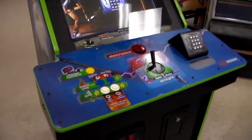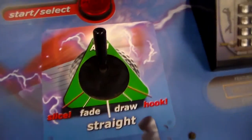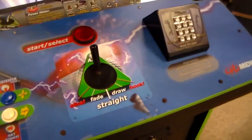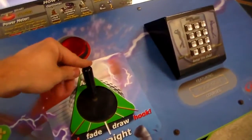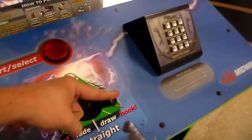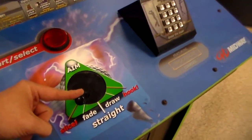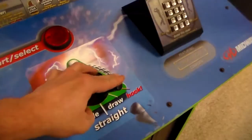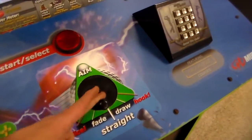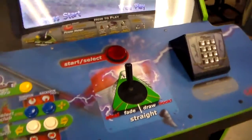The way that Midway approached it was, instead of using a trackball like most golf games do, they used one of these bat sticks. That's kind of an old school thing that was on a lot of the old Cinematronics baseball games back in the day. It was made a little different, but you pull it back and there's springs that hold it. If you pull it to one side you're going to hook it, and if you pull it to the other side you'll slice it. You can aim it pretty well, and then you just let go and it swings the club.